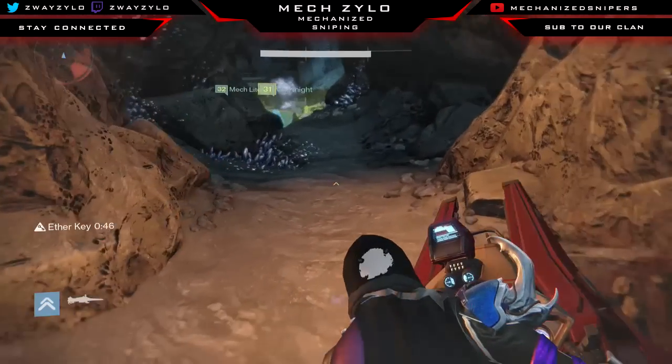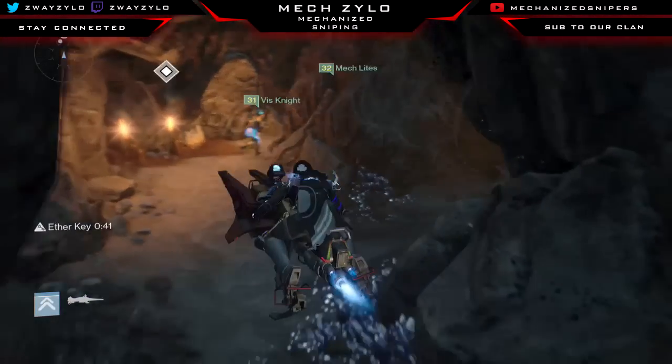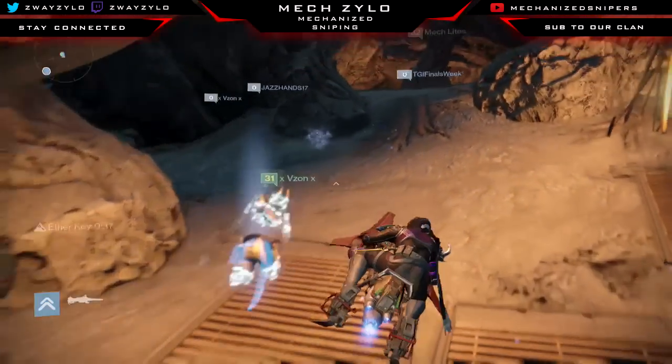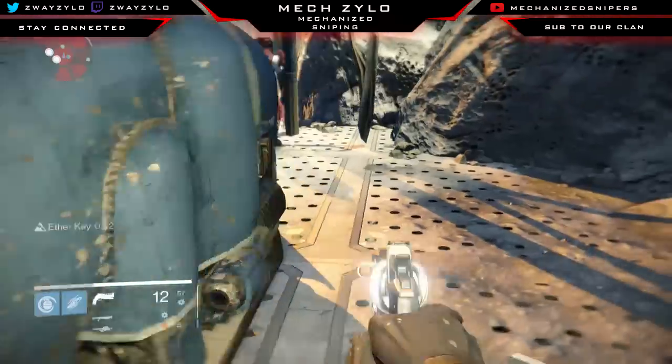You're going to get to this pool of water right here. Go all the way down, come back — now you're in a different area. You're going back into the Ember Caves and you're going to go all the way back and reopen the chest.